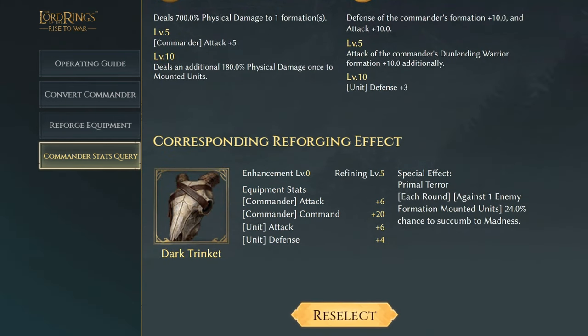Next we have Z-Grid's Dark Trinket with commander attack plus six, commander command of 20, unit attack of six, and unit defense of four. The special effect Primal Terror: each round, against one enemy formation, mounting units have a 24% chance to succumb to madness.